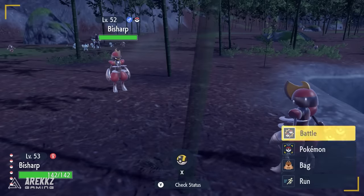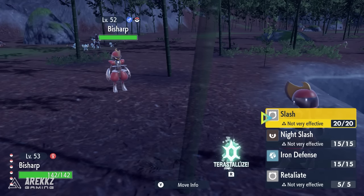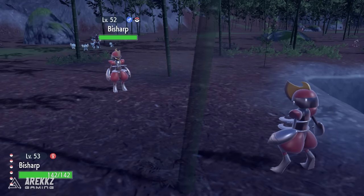So if you go and catch a regular Bisharp it will not carry this item. You need to go around this area and find one that is surrounded by a little group of Pawniard, then encounter that one. Make sure you run into the Bisharp, not the Pawniard, and once you catch it it'll have this item. Make sure it is holding this item because if it doesn't you can't do the next step. Step number one: catch a Bisharp holding that item.